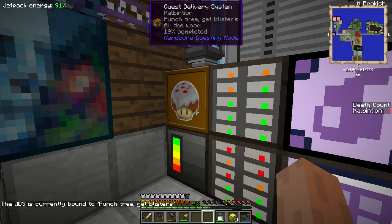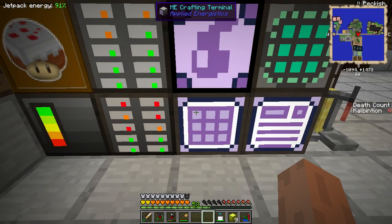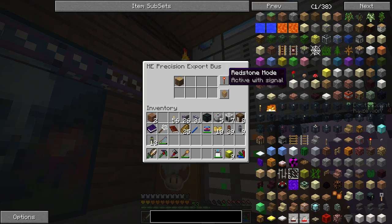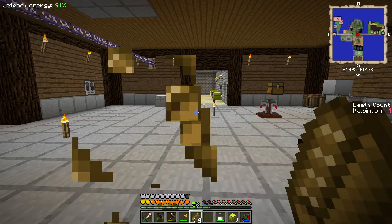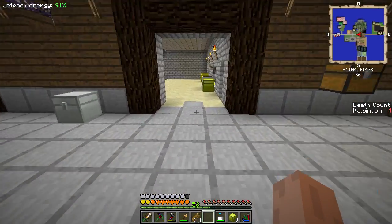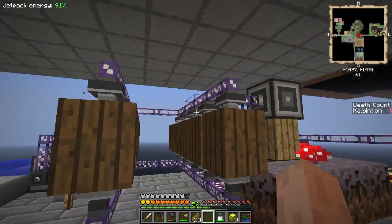Thanks, chat. I didn't realize right-clicking on these gave you what quest it's bound to. So now the quest is at 20% and we went down to 2k wood. I'll turn this off just so I have some extra wood to spare. I believe that's all the things I've done thus far outside of the automation down here - automated dirt process here.